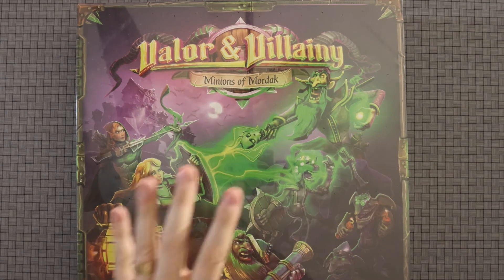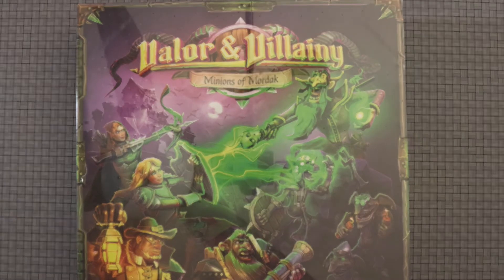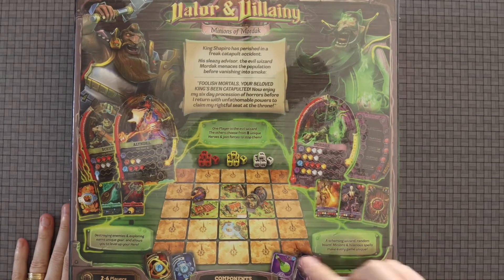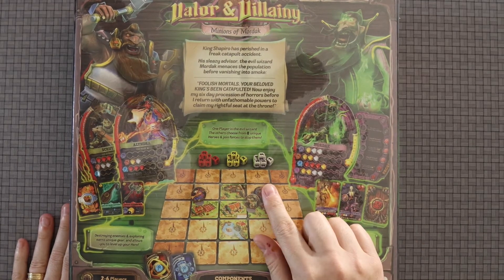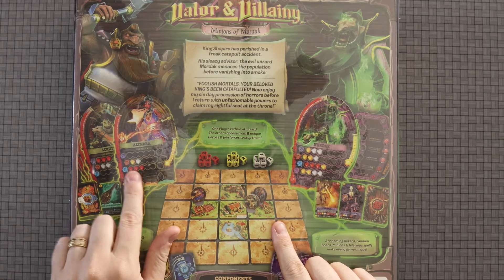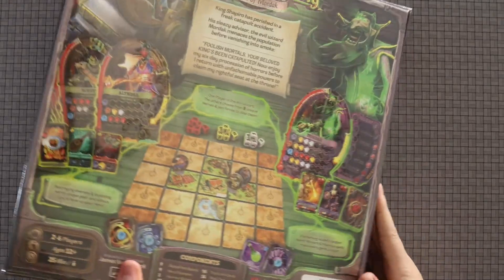I did not get the deluxe version — just the base version with the standees — because this was before I started painting miniatures. If I went back to do it all over again, I might have gotten the one with the minis, because the minis do look very good. I don't actually remember how the game works. I know you're traveling around exploring this land, it's a one-versus-many game where Mordak's trying to kill all the heroes, you do quests, upgrade your dice, and roll a lot of dice. I like rolling dice.